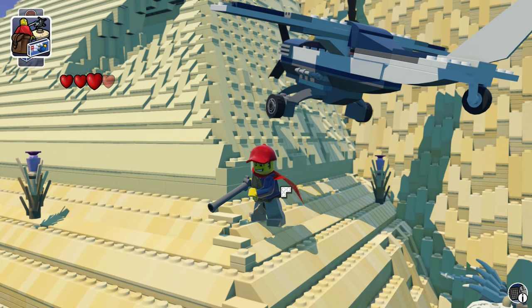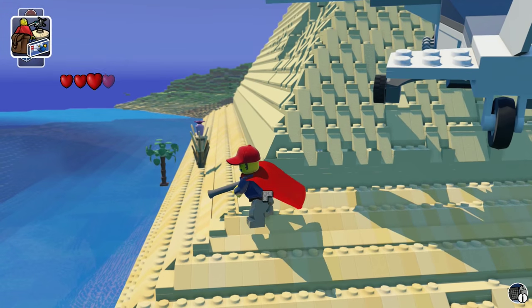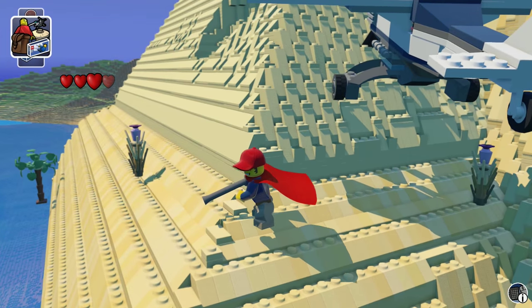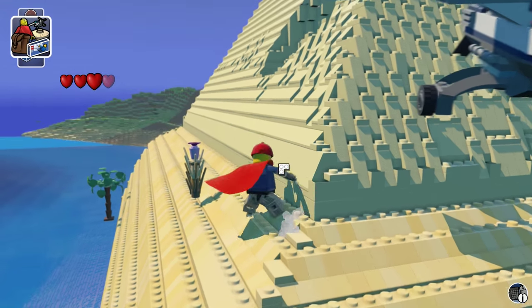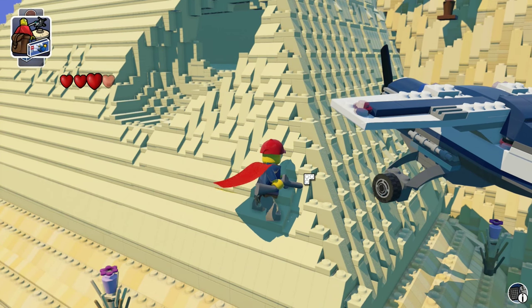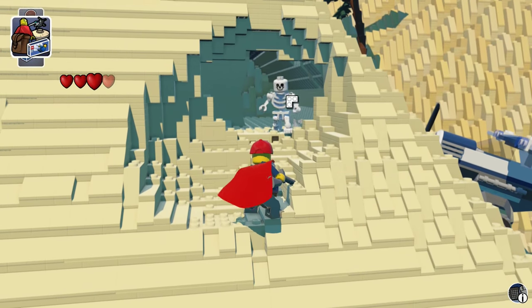I want to do a little exploring, but the main thing I want to show you is how I found out how to copy and paste structures that you build. You're gonna be able to build something and then copy and paste it wherever you want, whenever you want. I thought that was pretty exciting. I also want to show you some beginner building tips - I'm no expert, just doing very basic stuff to help you out.